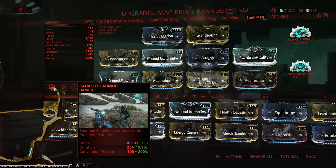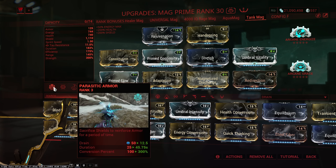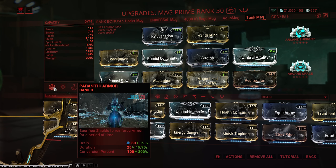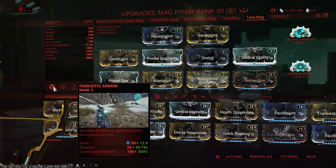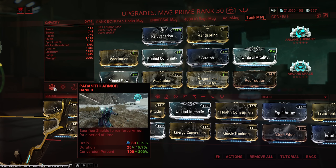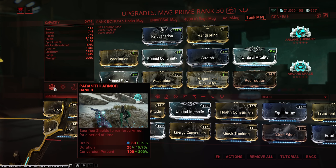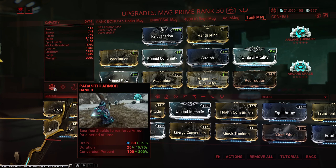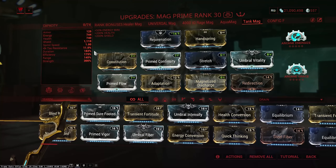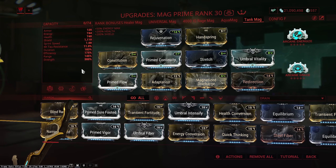So with that extra 200% power strength, we have a 300% conversion percentage, which means we convert all of our shields at a 300% rate. Here's the thing — you don't need to have all your shields available at the present moment to get that extra shield-to-armor conversion. So when we convert 1,110 shields, even when we don't have all 1,110 shields at the present moment, it actually becomes 3,330 armor. That is what is giving us all of that armor. On top of that, we have some extra duration, some extra efficiency, and of course some range, because range always goes well with a Mag build.